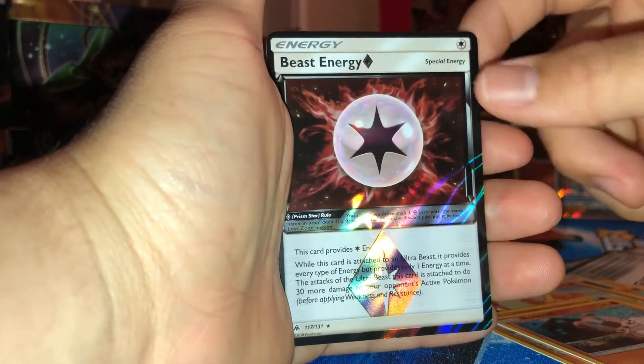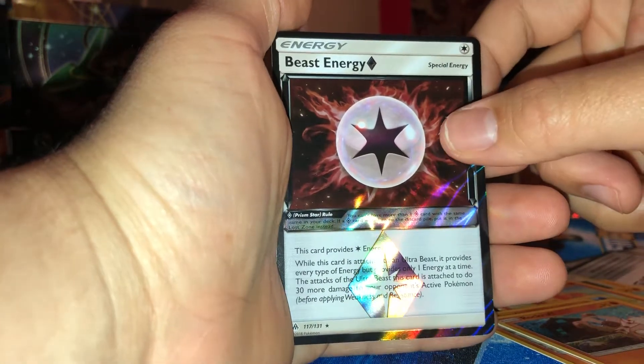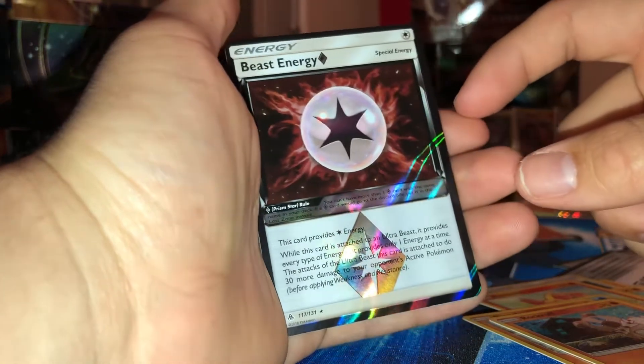Rockruff. Wow! A Beast Energy Prism Star. Damn.